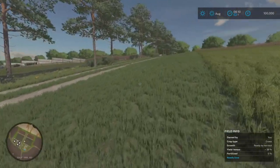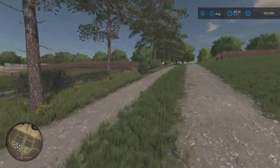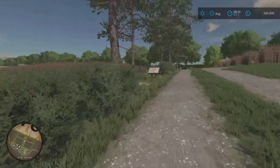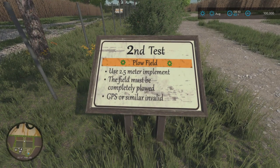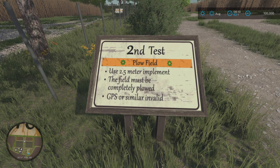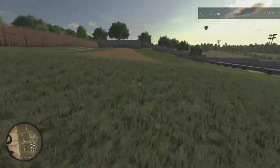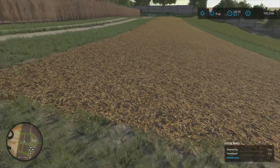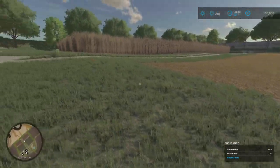For the grass mowing test: mow, pack, collect and enter at a set of points. You'd mow the grass, bale it, collect it, and then place the bales up on these posts - a bit like strongmen do with atlas stones - resting in there. There are five spots on each side: five for grass bales and five for your poplar bales. Then moving on to test number two: the plow field. Use a two-and-a-half metre implement, the field must be completely plowed, and GPS or similar is invalid.